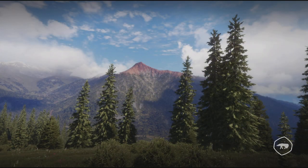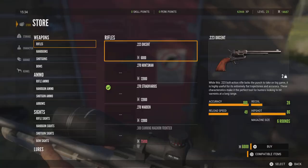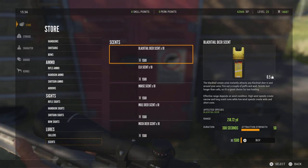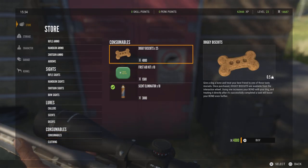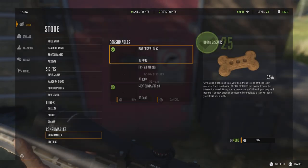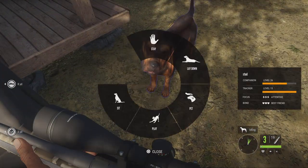You can also buy dog treats in the store to level the dog up and get traits. In the cache, go down to consumables — they're called doggy biscuits. You can buy them for 4,000 and they come in a pack of 25.